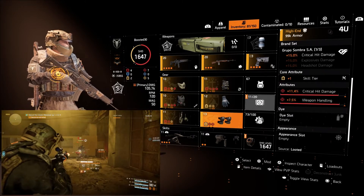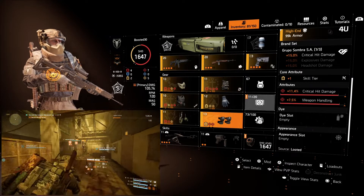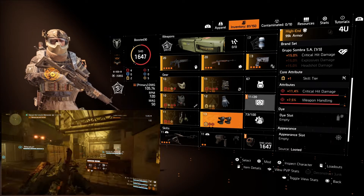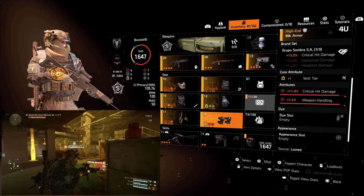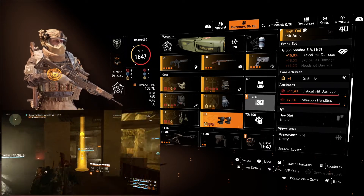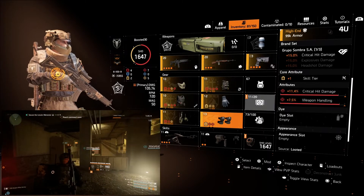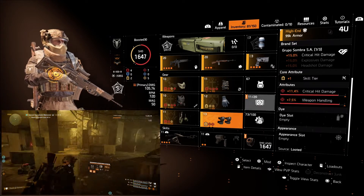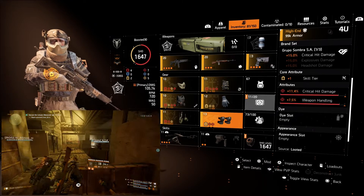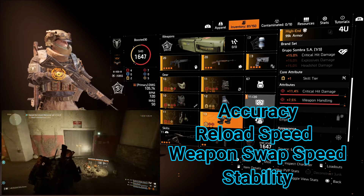For the knee pads we've gone with Group of Sombra, giving 15% critical hit damage. We rolled off the core weapon damage attribute and rolled in a skill tier. It also has critical hit damage and weapon handling — weapon handling being great because it doesn't cover just one thing, it covers a bunch of different fields like reload speed and more, giving roughly 7.5% across various stats.